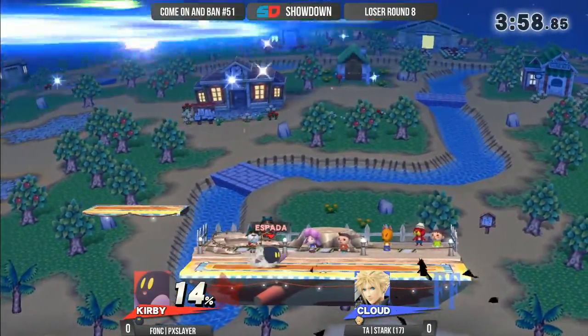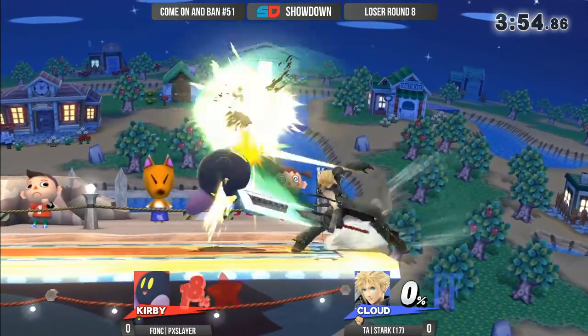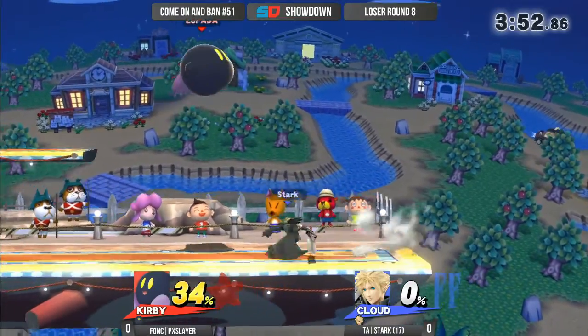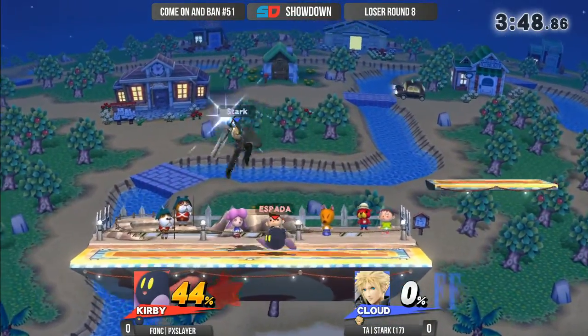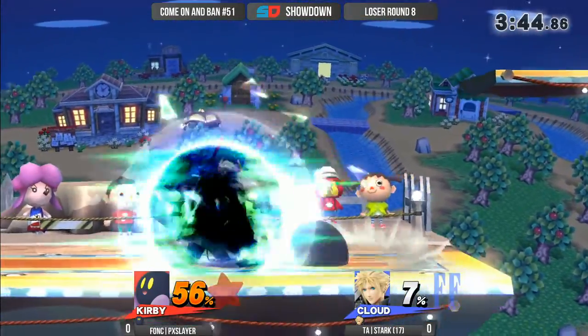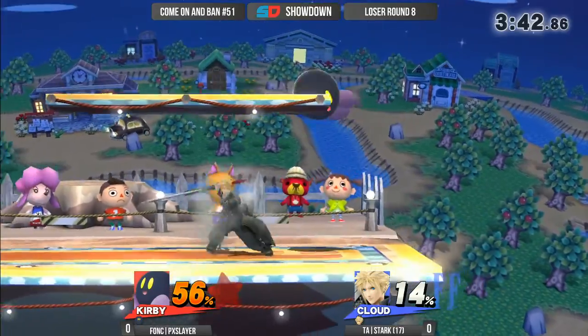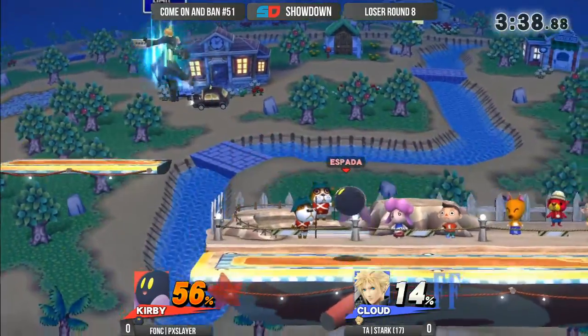There we go — solid back air. Good back air. One of the moves that got buffed heavily from all of these patches, now one of Kirby's best kill moves. When was it buffed? I think 1.1.3. He got an extra knockback buff. He's gotten a lot of small tweaks here and there.